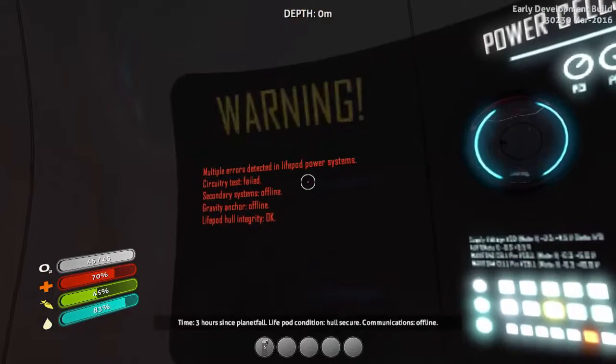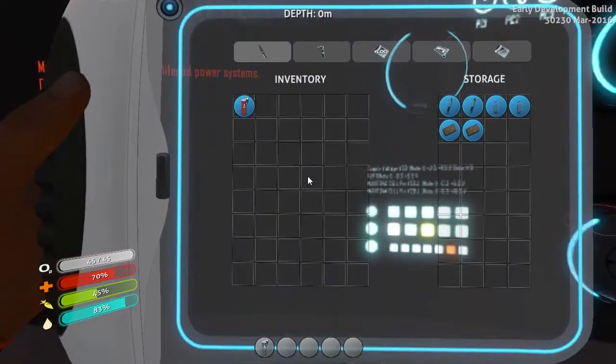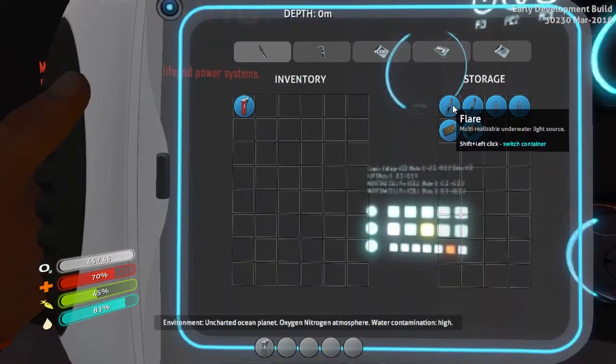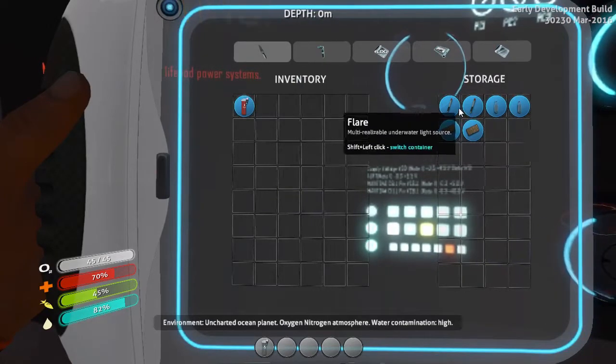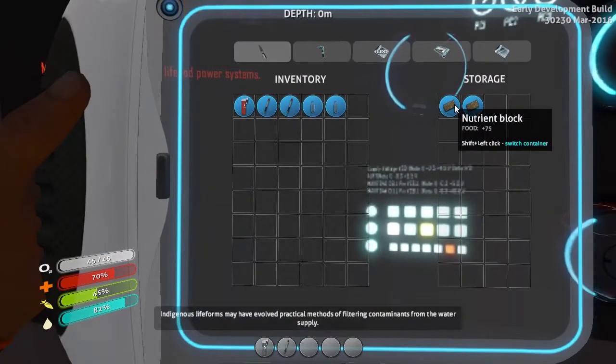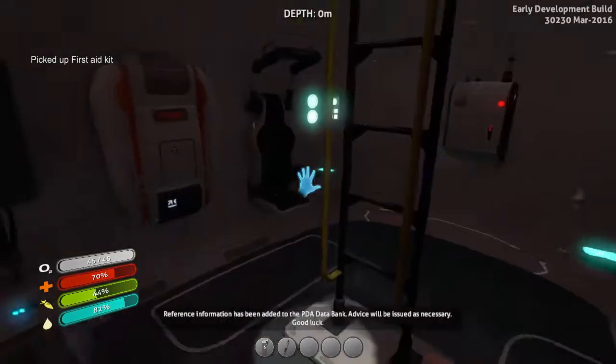We can look at TV — not much is on. The warning channel. Storage container that contains... a flare, water, nutrient block. Shift and left click — oh yeah, there we go. Also got a first aid kit.